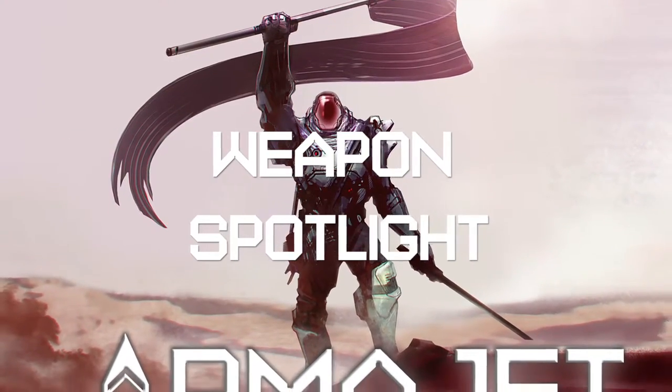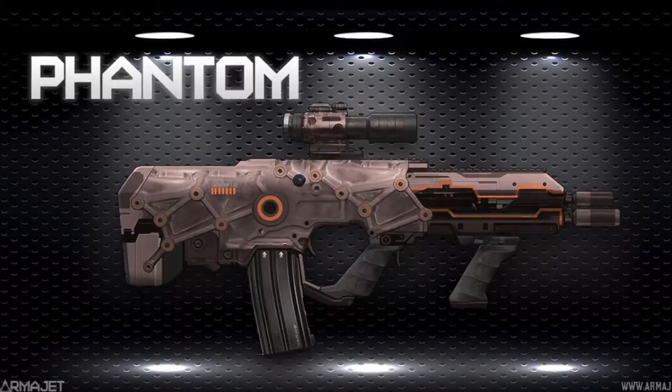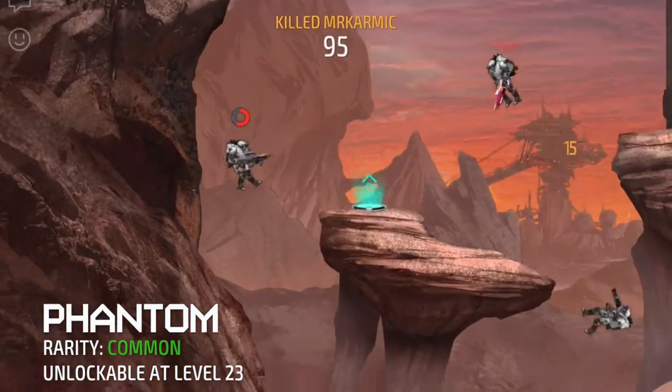Hey everyone, this is UV Curie here, and welcome to the Armature Weapon Spotlight. Today we will be looking at the Phantom, a short burst auto-rifle. The Phantom is unlockable at level 23, and is currently one of the first burst rifles in the game.